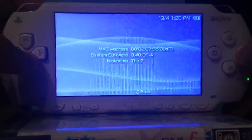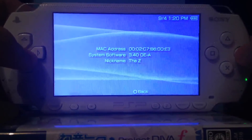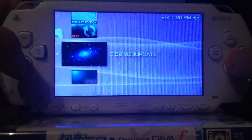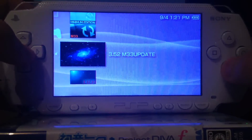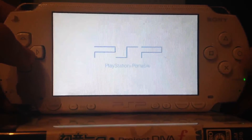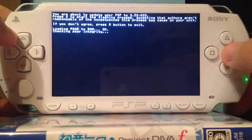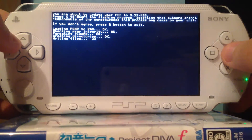There we go — an OE custom firmware, specifically the 3.40 OEA custom firmware. I think you can use any OE custom firmware. Then you have to go and launch the M33 installer. This is the 3.31 revision update. Launch the 3.52 M33 updater. Be sure to have at least 80% battery, otherwise some of these installers could refuse to work — they will just say charge the battery. Press X and it will install the 3.52 M33 custom firmware, revision 1.